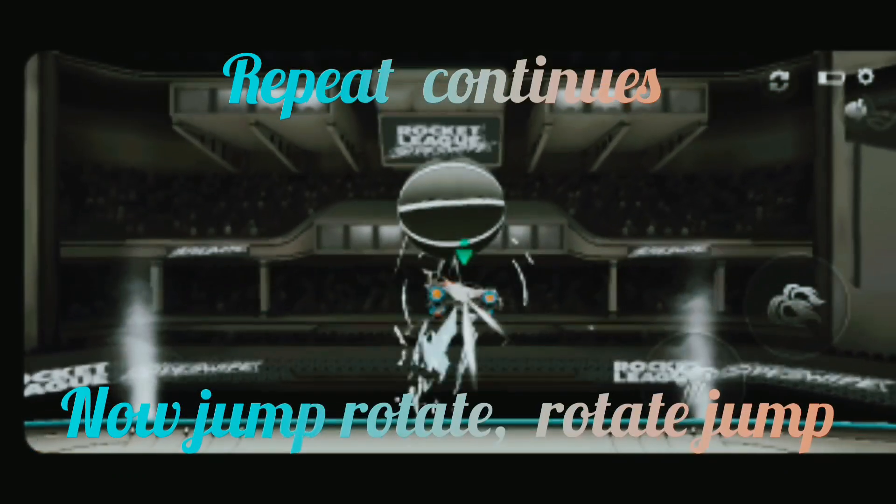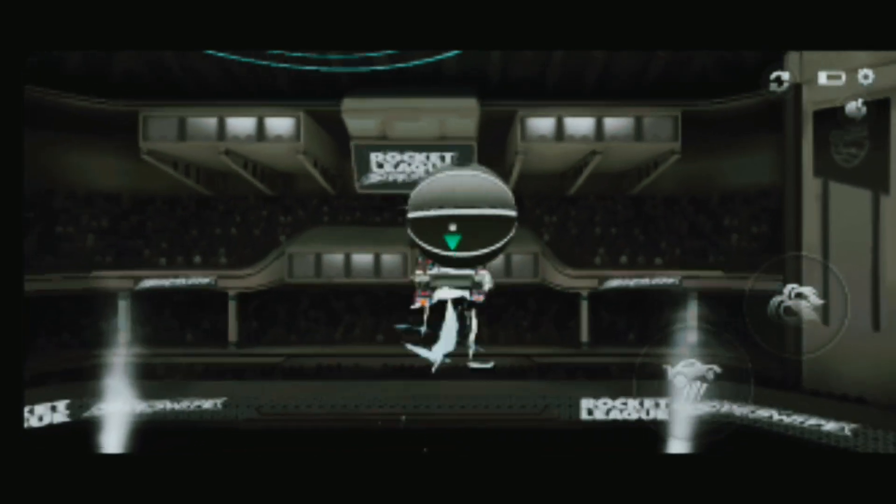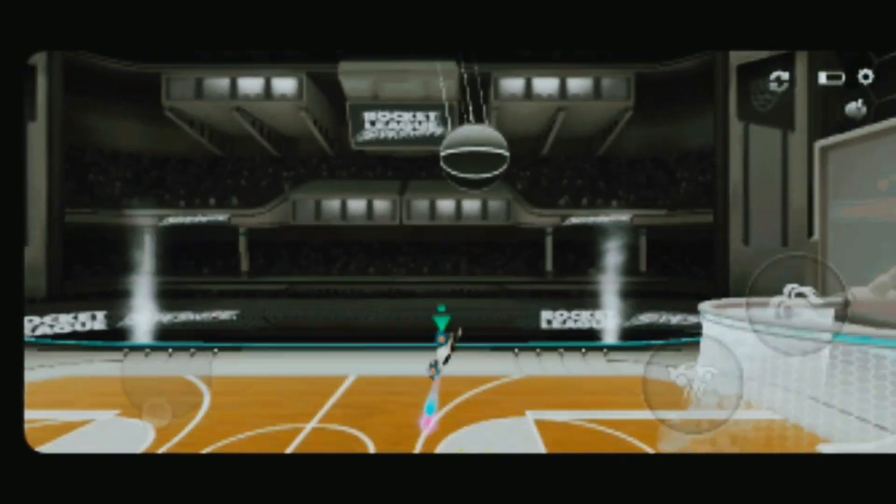Double jump, rotate. Rotate again and jump. Now continue these steps in practice until you get full confidence.